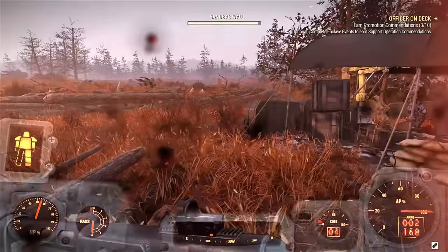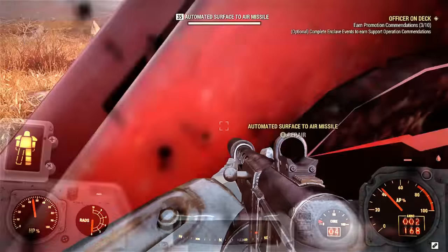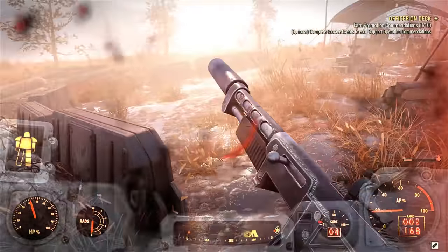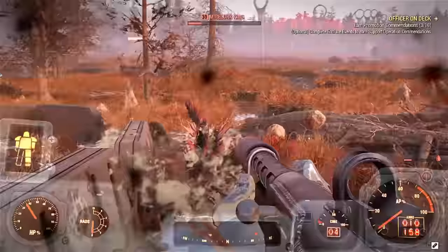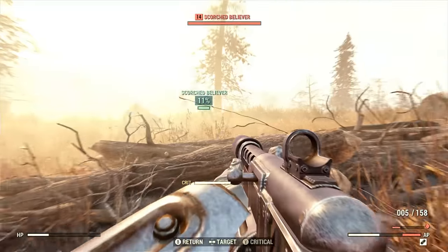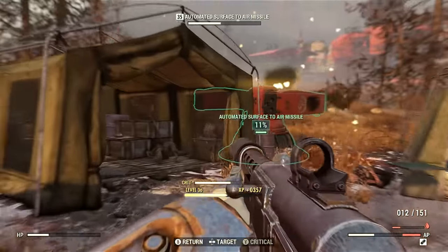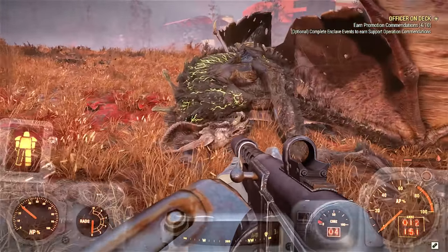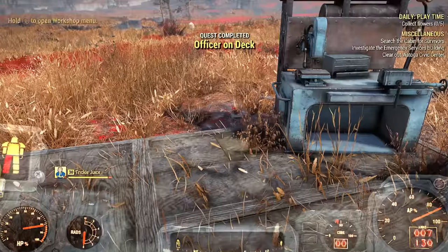I'm covering the turret and making sure it stays operational to get this scorch beast down. I'm running away from the Mirelurk King — he's almost dead. The scorch beast should be just about dead now. There it is — scorch beast down. I got one accommodation. You can fast travel away from Survey Camp and back and there should be a new scorch beast. Repeat until 'Officer on Deck' is complete.